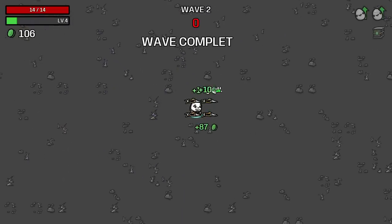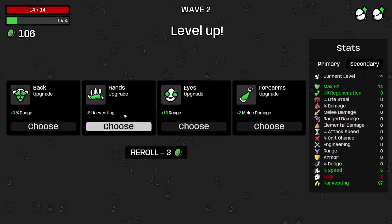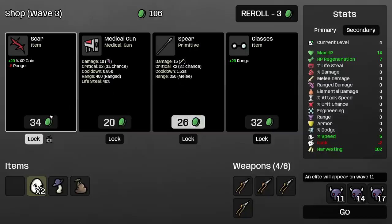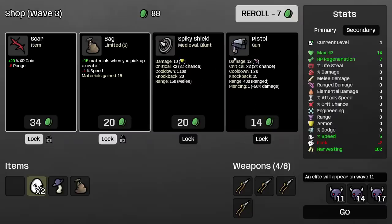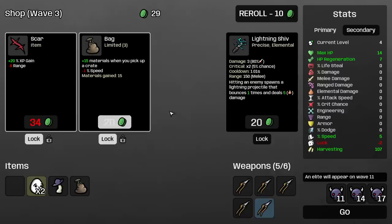I'll take three HP regen for two bucks — sure. Harvesting for sure. I'll take the four HP regen; we don't mess with that. But wave three, we are going to be tunnel visioning — excuse me? I — what?